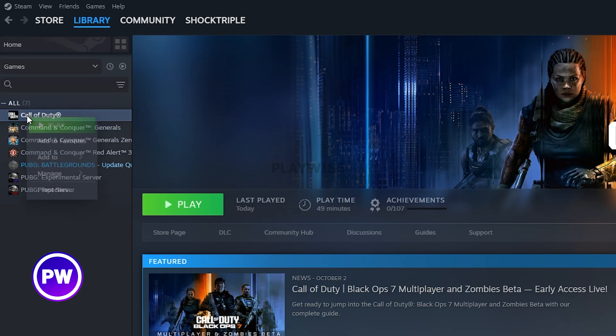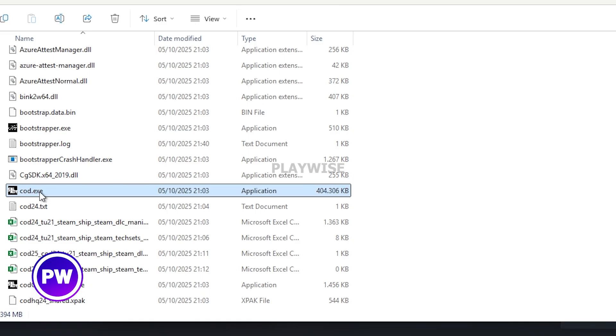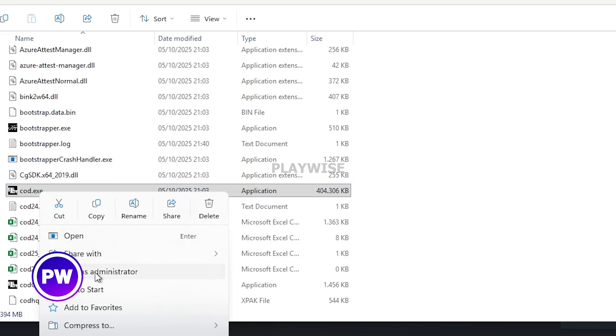Another thing you can try is to go back to Call of Duty again, go to manage, and this time click on browse local files. Go to callofduty.exe, right click it and run it as an administrator.